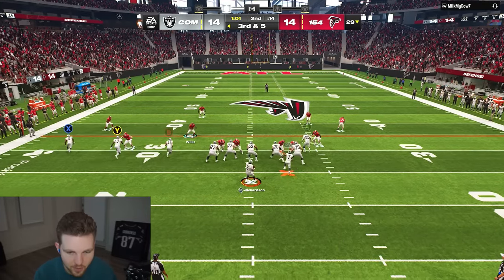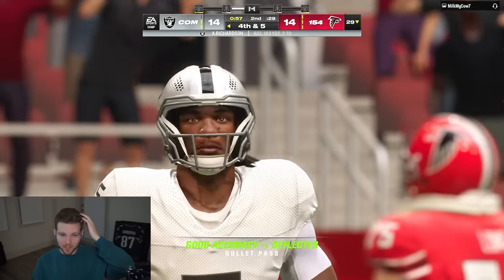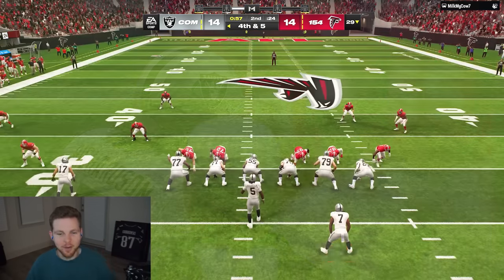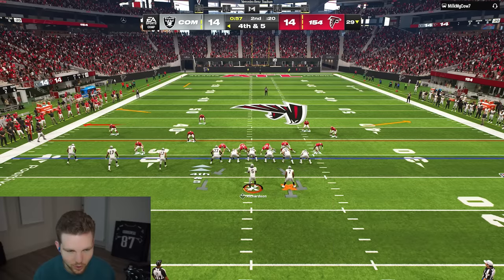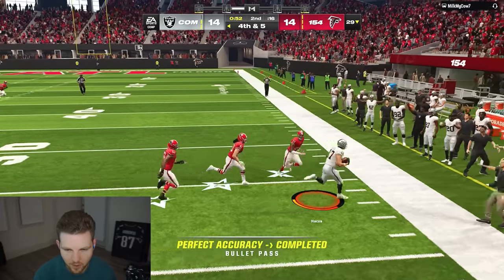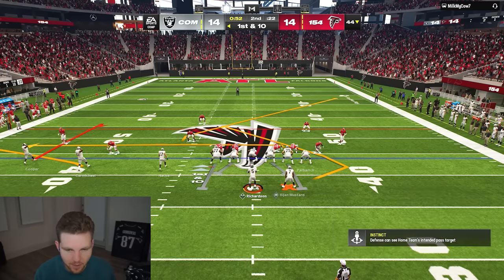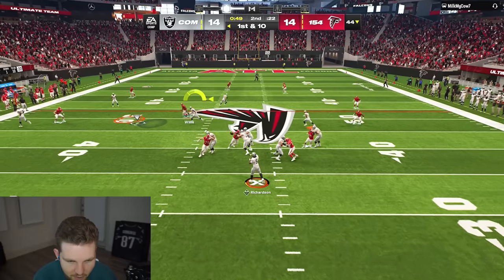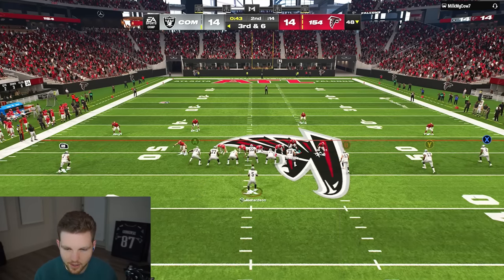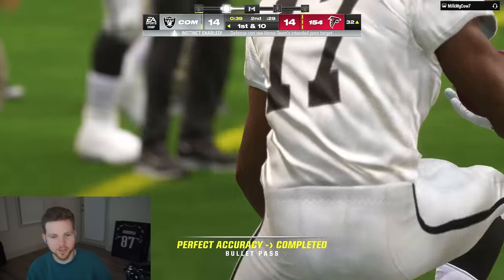I'm gonna run the same route combo I just ran - hopefully he bites on the running back since I just went to it - and that'll allow us to hit Puka up the middle. Alright Milk My Cow, how about you shut up and let me focus? I got lucky? You close your eyes and chuck to the defense every play! Get out of bounds Puka - oh, he runs some crispy routes. We're going curl flat this time, looking to Parm on the drag or Bison out of the backfield. Good user tackle holding me to only four yards - gotta use the timeout.